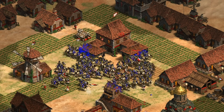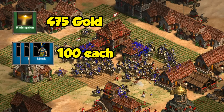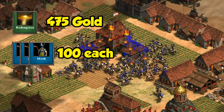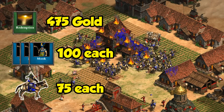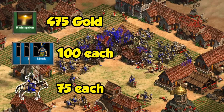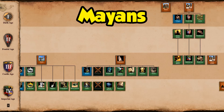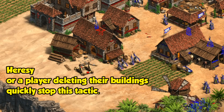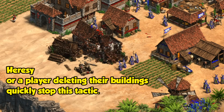Now to get these stables in the first place, you do need Redemption and some monks first. So there's an upfront gold investment that'll be hard against an equally skilled opponent, as well as the fact that the unit itself is pretty gold intensive to make. Keeping them continuously training from just one stable takes five to six castle-age gold miners. Unfortunately for Mayans, they don't have Redemption, so none of this applies to them. It'll all be for nothing as well if an observant opponent deletes their buildings as they're being converted.